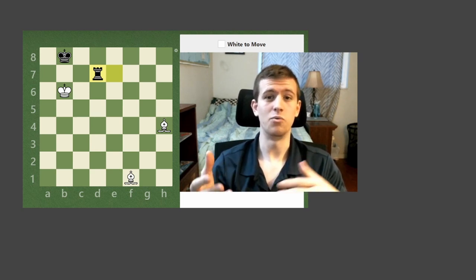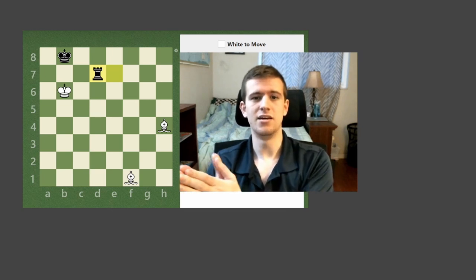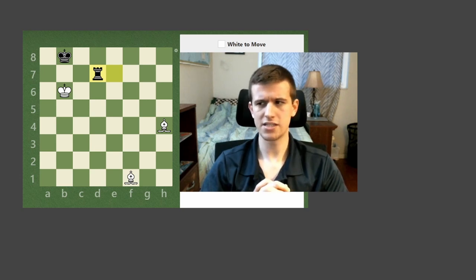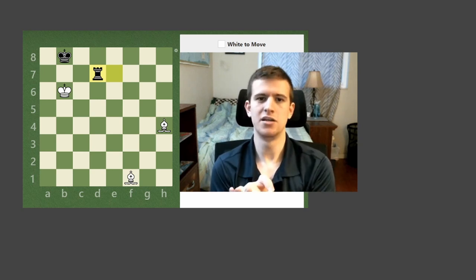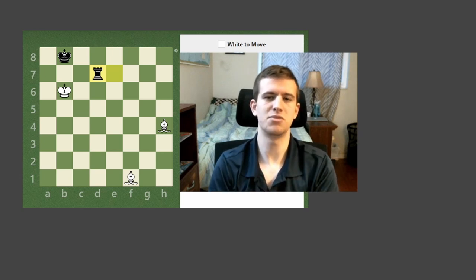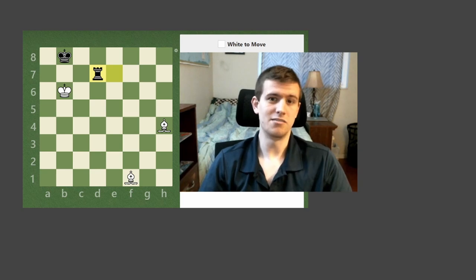We want to learn this because it's really important to be able to figure out what our opponent is going to do and what our best move is in terms of forcing moves. The things we want to look for, especially in this video, will be our checks, our captures, and our threats. These three types of moves are the most forcing kinds of chess moves, and we always say it in that order because check is the most forcing.